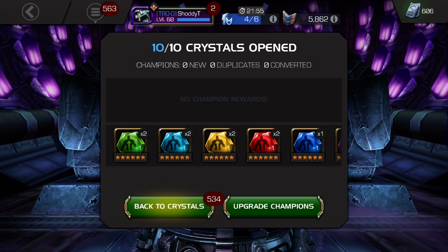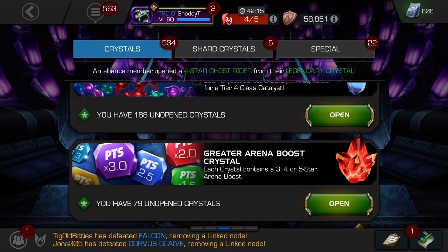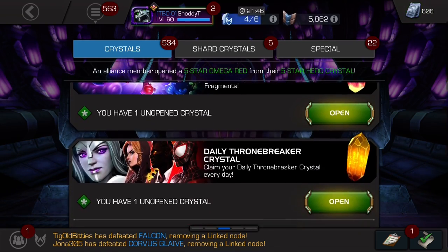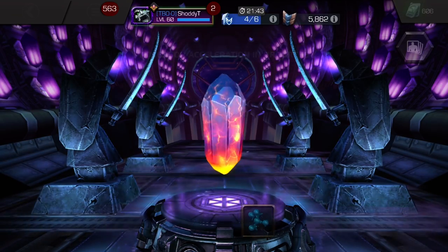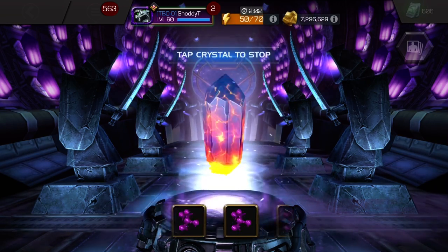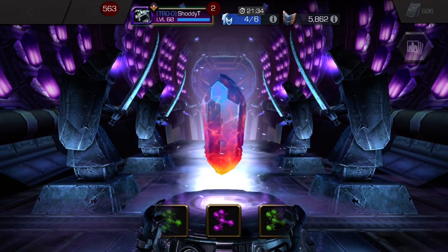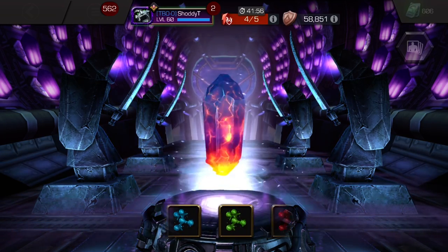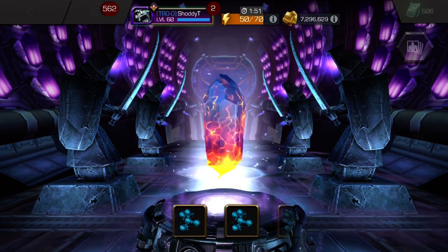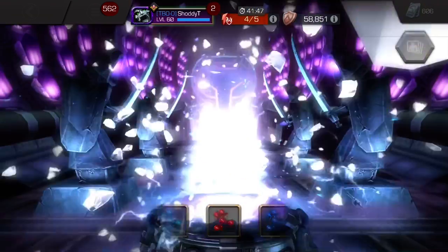Next opening — the 25% class catalyst. We want mutant here. In the long run any class is okay, anything but cosmic really, and I don't want mystic either because I have two mystic rank threes already. We get skill — so A-Gun is closer to rank three.